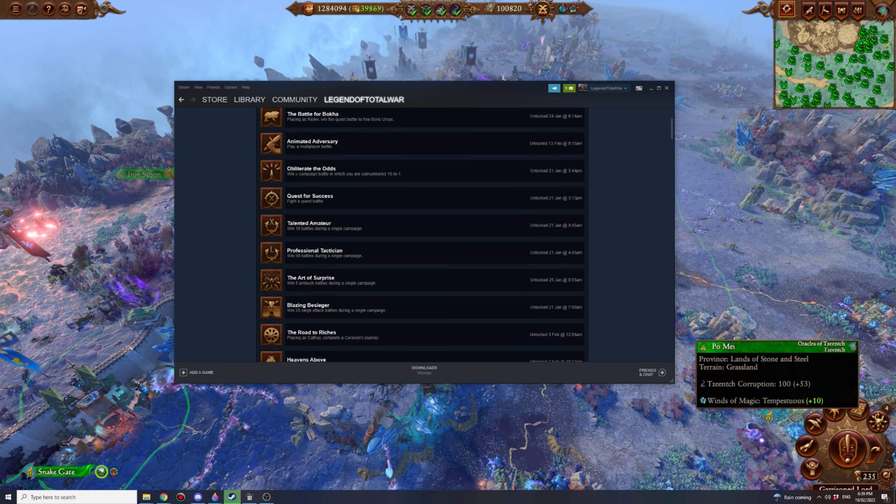Obliterate the Odds: win a campaign battle in which you are outnumbered 10 to 1. This should happen fairly naturally because of how entities work in Total War Warhammer. The easiest way is to fight a greenskin army full of goblins and not wipe them all out. Just get one lord — you'll be outnumbered like 100 to 1. Use a spellcaster like Tzeentch and the Pink Fire of Tzeentch to get rid of the goblins easily, and you'll get this achievement.